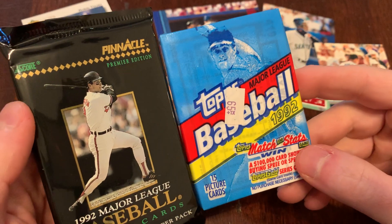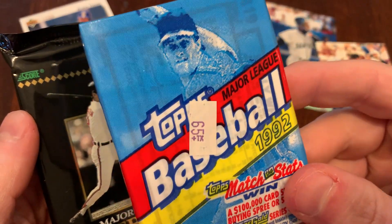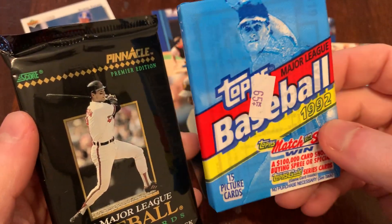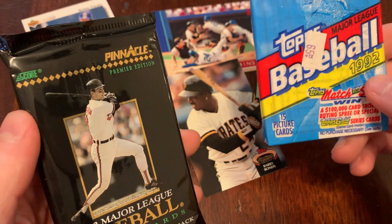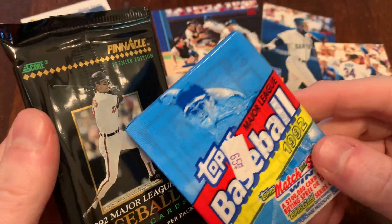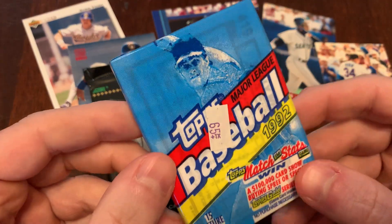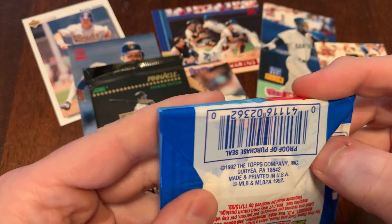Today we've got two packs that happen to both be from 1992. 1992 Topps with the 65-cent price tag, probably cheaper now than it was then. And the 1992 Pinnacle, Premier Edition, Series 1 — this is the first of the first of Score's kind of upscale edition, like their answer to Stadium Club or Leaf or Ultra.